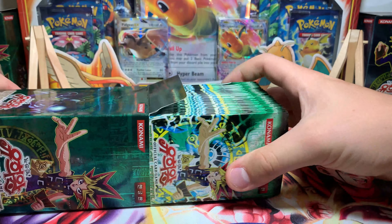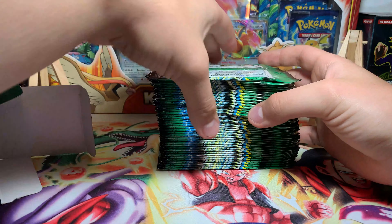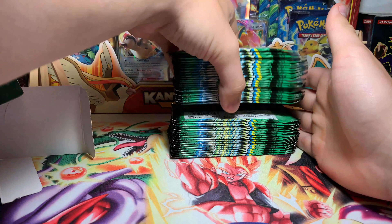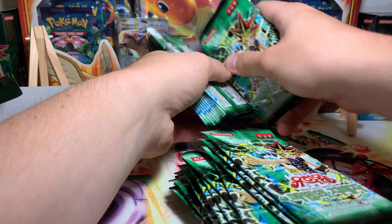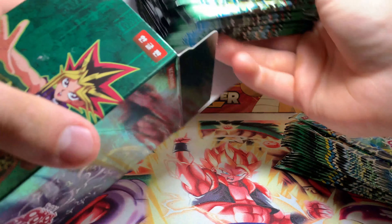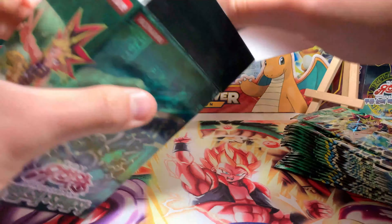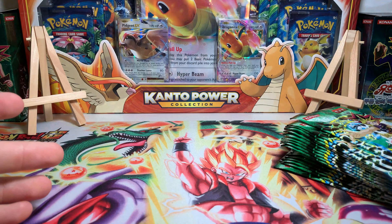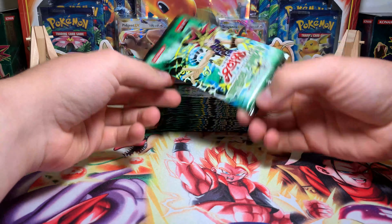Each week I'm going to open packs until I find it. If I find it in the first episode that'd be pretty cool. A Korean booster box has 40 packs, so I'm opening 20 packs this video and 20 next week. The other 20 are going back into the Magic Ruler box for next week — unless we find Blue Eyes, in which case I might just tear through the rest of them.